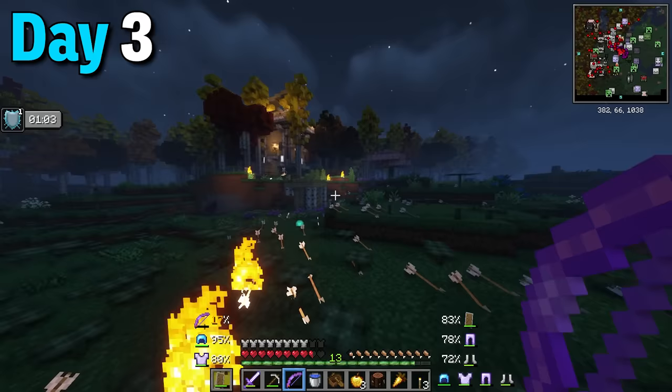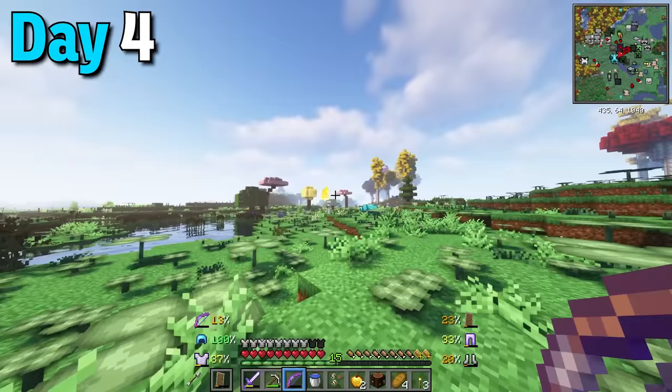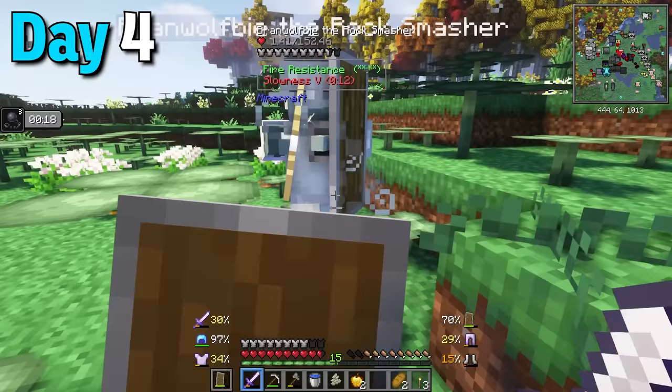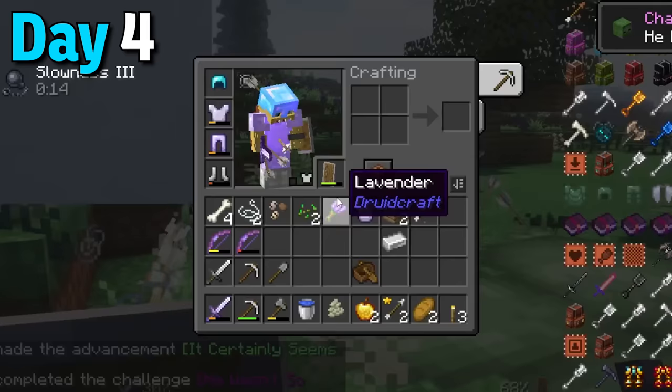I managed to fight them all night and even got attacked by an OP enderman which I had to place water down just to survive. Once the enderman disappeared I had a new challenger - an absolute tank of a skeleton. Lucky for me it was very stupid and I hid behind blocks taking shots until it was weak enough to take out. The reward was incredible: a protection 7 iron chestplate.